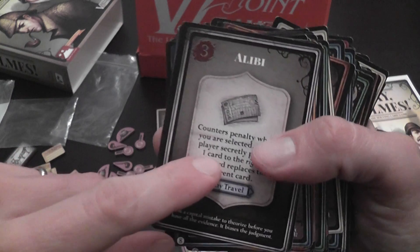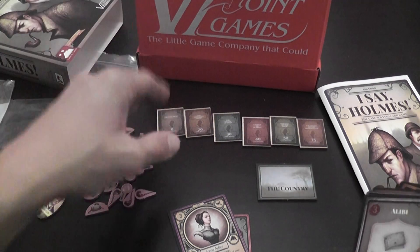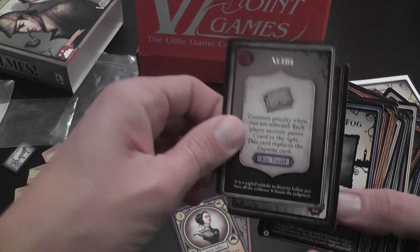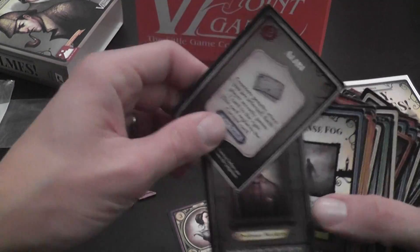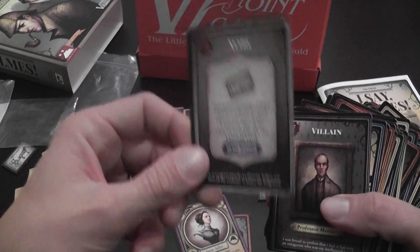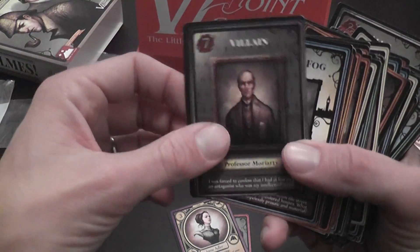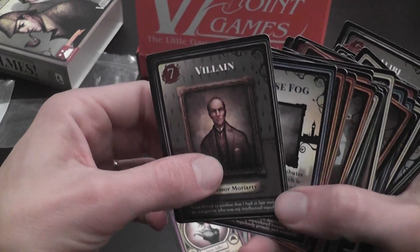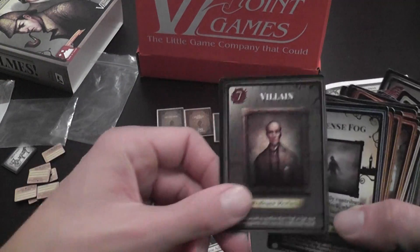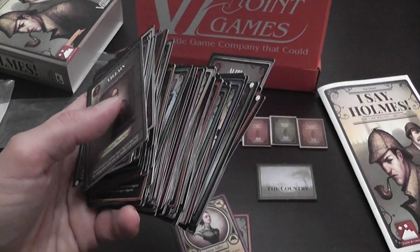Some cards are interrupt cards — they can be played to counter the effect of other cards. If players are playing cards that produce special effects targeting you, you can play an Alibi card or a Mastermind card. They have restrictions, but the general idea is that they interrupt and counter the effect of the card just played, and they become the new active card. Villain cards, when you get them in your hand, usually stay there. There may be game effects that allow you to move them to other players' hands, but they don't go on the table because they can't link with anything.